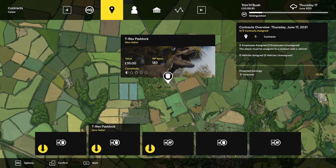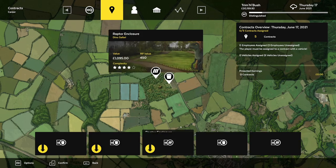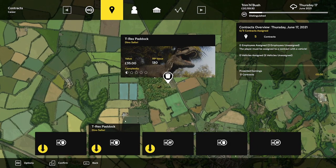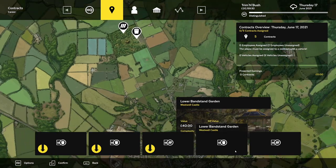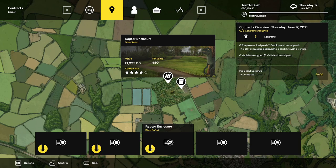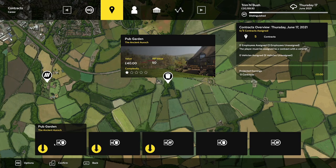We're gonna do some of these Dinosaur DLC jobs, I guess. I might even try to do Westwell Castle — I don't think that's part of the Ancient Monuments DLC, or British Monuments, something like that. I'm horrible with names, but it would have a down arrow here. So that's the Dino Safari — the Ancient Aurach. Is that what the DLC is called? The Ancient Aurach DLC?